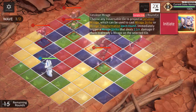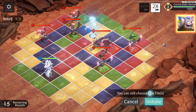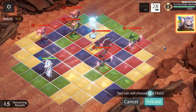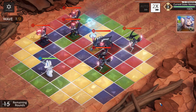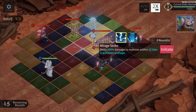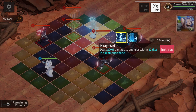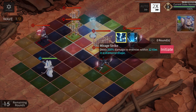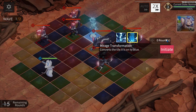Interesting. So firstly, in theory it should convert and do damage at the same time — don't quote me on that. Oh, I see. That's how it works. You can actually click on the mirage and select whether you want to convert or do damage. That's new technology we haven't seen in a long time.